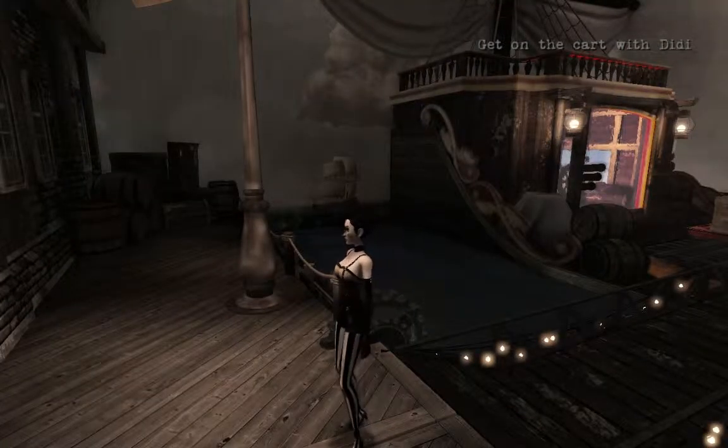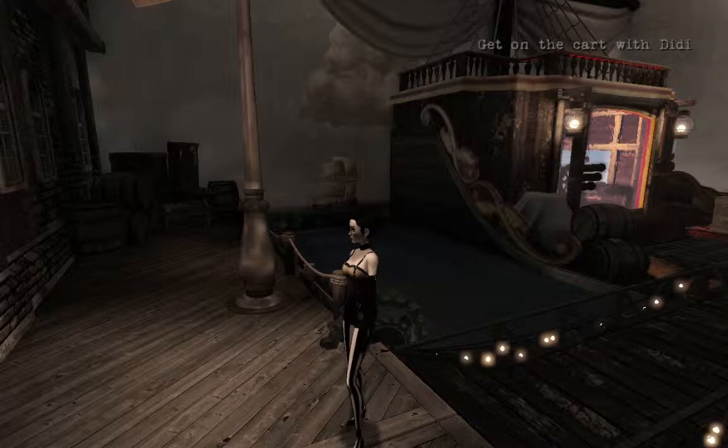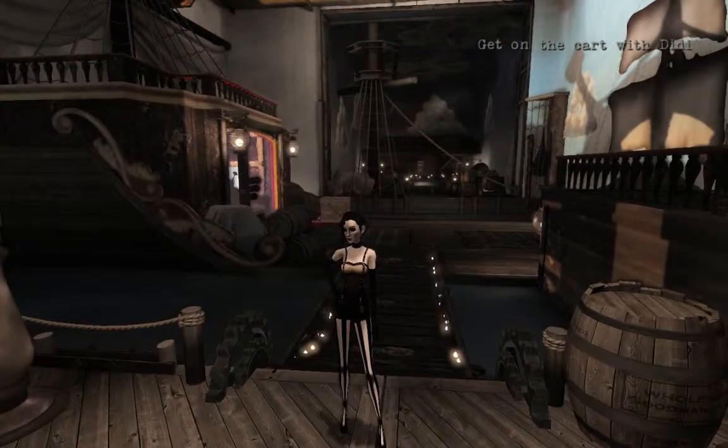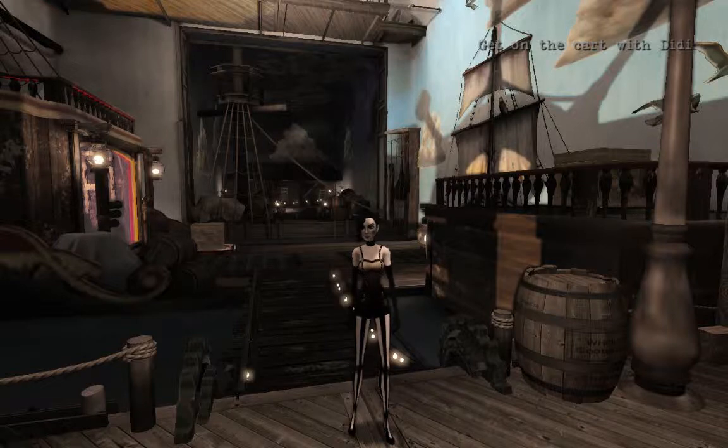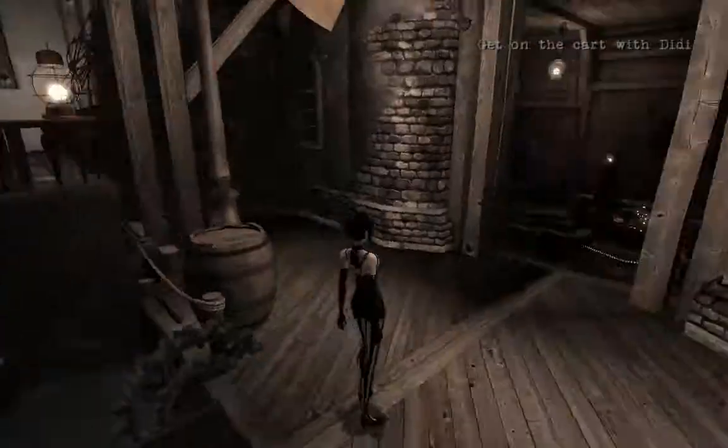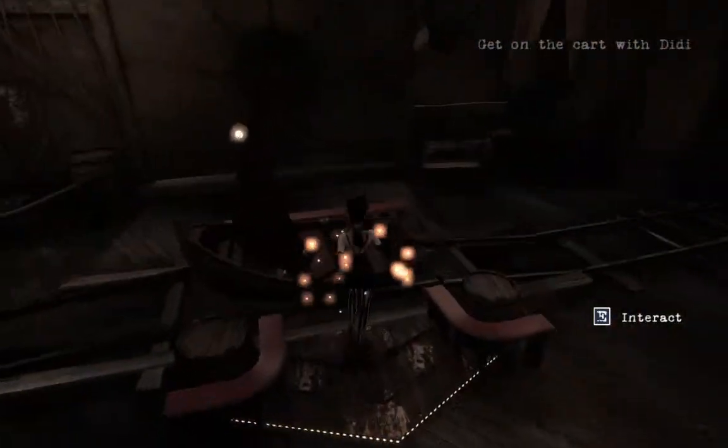Hello and welcome back to Let's Play Contrast! I'm your host TheWanster, let's go! In the previous episode I managed to save Fred the Knight from a dragon, then I put a whole bunch of boxes on buttons, and now we have to get on the ship with DeeDee.